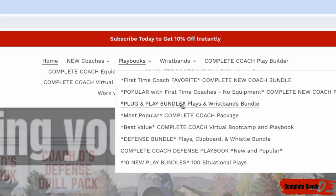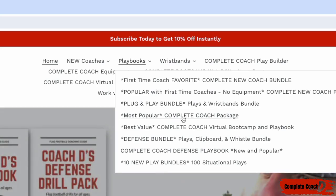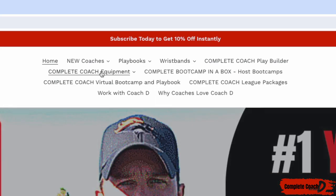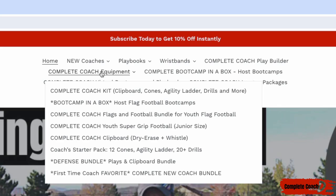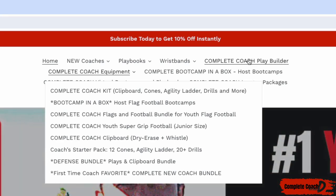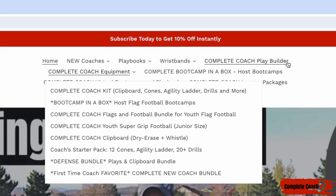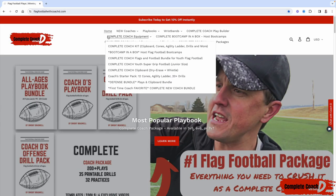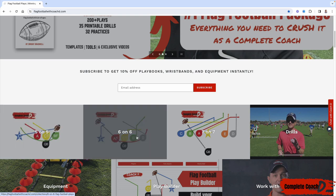If you don't want wristbands and just want the offense, the drills, and the practices, get the complete coach package. If you just want wristbands, nothing else, you can grab those here. If you're looking for equipment — everything you see in my videos, from footballs to flags to the clipboard — all of that can be found under equipment. If you're looking to customize, want to mix and match my plays and build your own playbook, that's the play builder. I will import any plays that you grab from me so you can mix and match, customize, then print it out for the wristbands — one per page, four per page, etc.